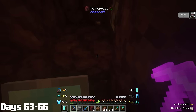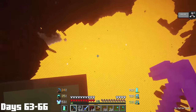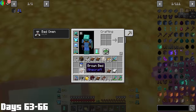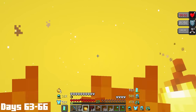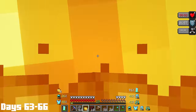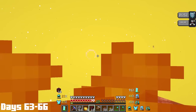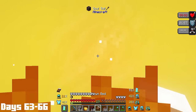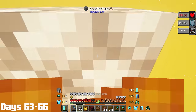Days 63 through 66, it was time to get ourselves some netherite. My first task was to dig down to the ancient debris level. I paused to get my game plan because this was not how I wanted to go — I found myself in the middle of a lava ocean, and at this point I was starting to burn. Since I had no way of swimming out of the lava on time, I swam straight down, praying that this lava lake was not like the Mariana Trench. Luckily it wasn't — I was able to find the bottom and build my way out with only two golden apples left.